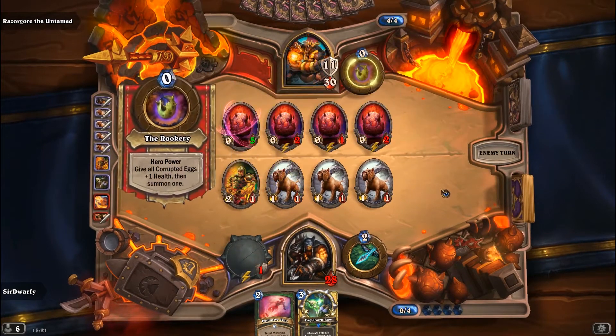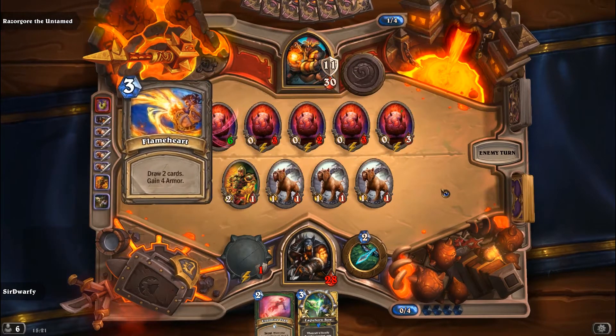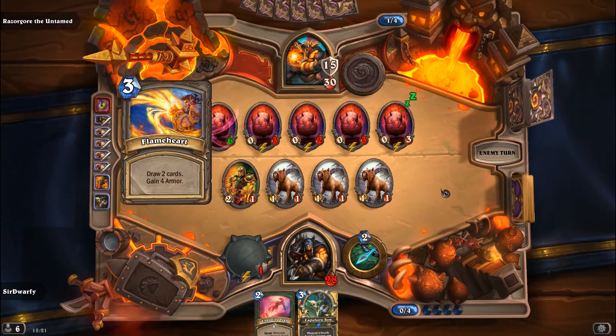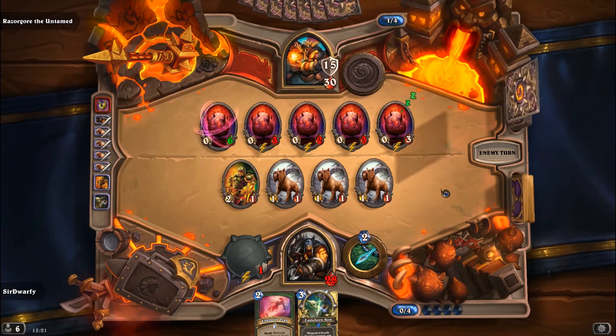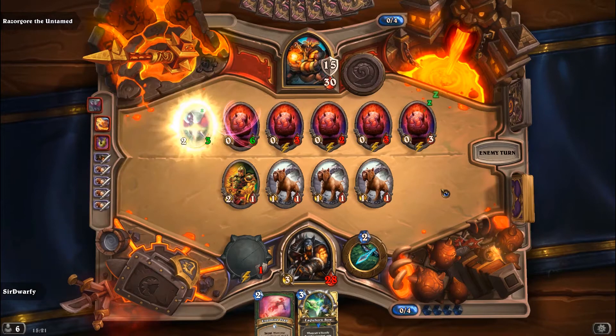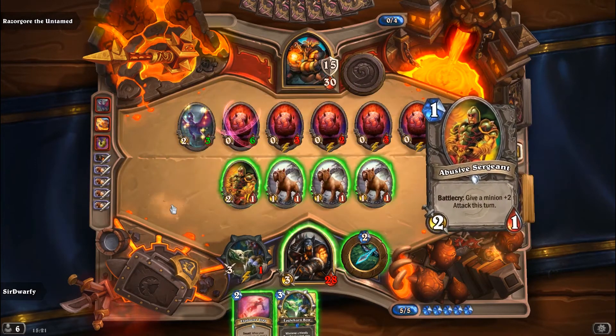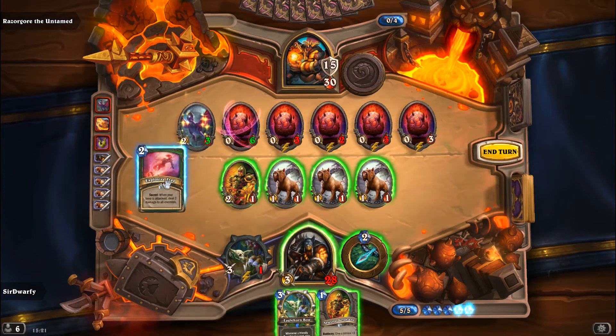So having them down to 2 or 1 health is pretty solid, it's pretty good. But that means they're prone to Explosive Trap. And if you can keep them alive, then I really do recommend it, because he's gonna fill his board up with eggs that can't attack rather than minions that can attack. So, you know, it's just common sense.